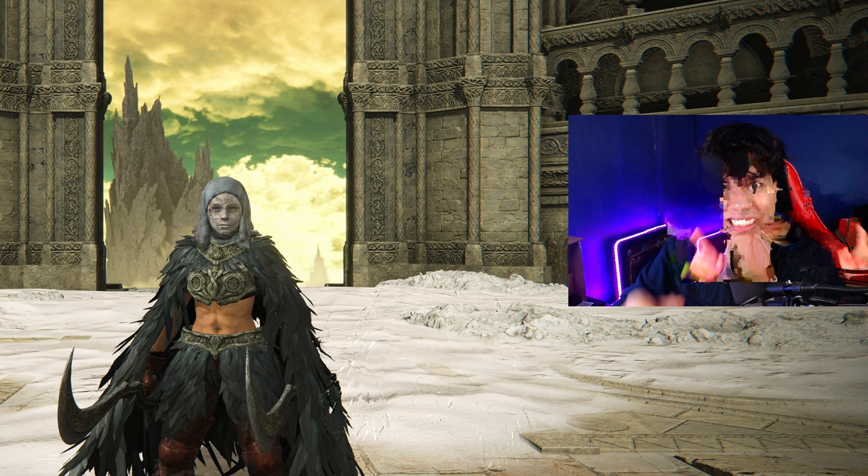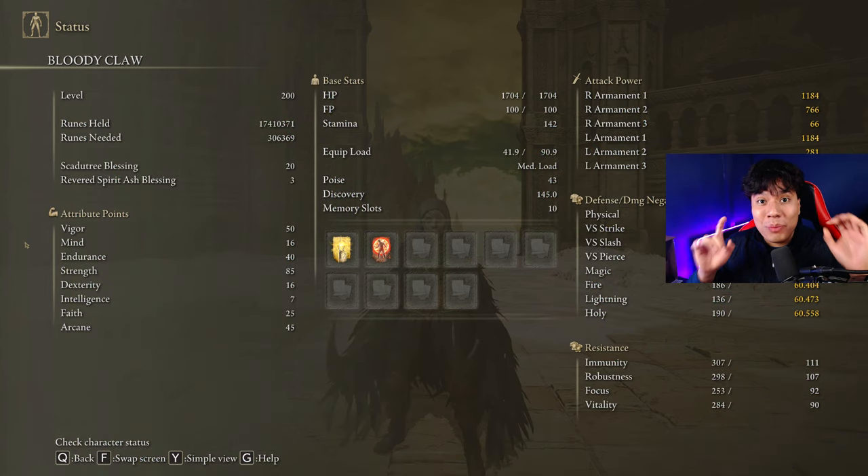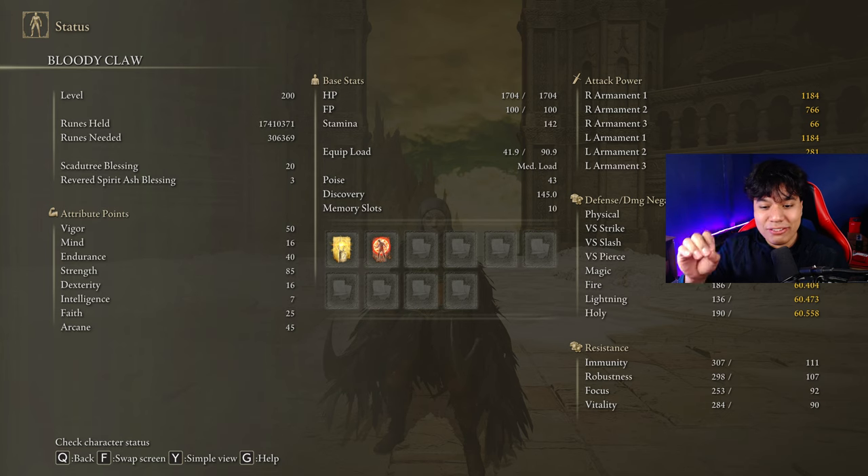I'm going to be using this build to defeat the main bosses of the DLC without taking a single hit. To get the most out of our build we are going to use 50 on Vigor, 16 on Mind, 40 on Endurance, 85 on Strength, 60 on Dexterity, 25 on Faith and 45 on Arcane. Golden Vow and Flame Grant me Strength are going to be our main buffs. As you can see I have my Scadutree Blessing on level 20, and if you want to deal the max amount of damage possible in the DLC be sure to have it on level 20 as well.